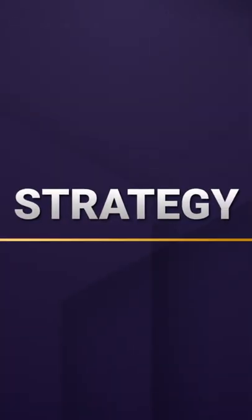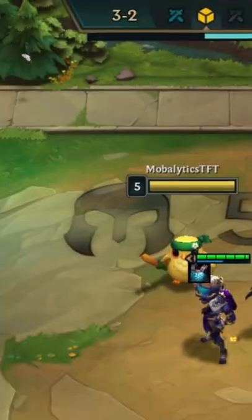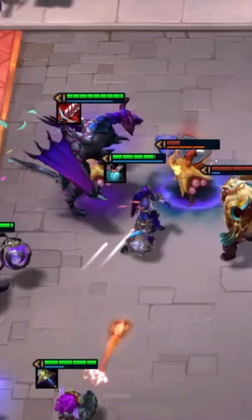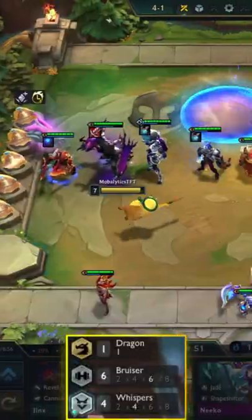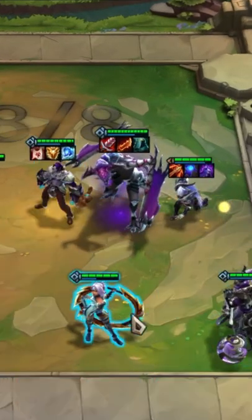The best starter for this comp uses a bruiser frontline that can get you on a win streak easily. In stage 3-2 you want to level up to 6 and add in more bruisers. An early copy of your dragon can easily snowball you into a top 4 spot. For stage 4 you want to level to 7 and play 6 bruiser and 4 whispers, then push to level 8 in stage 5 to complete your team.